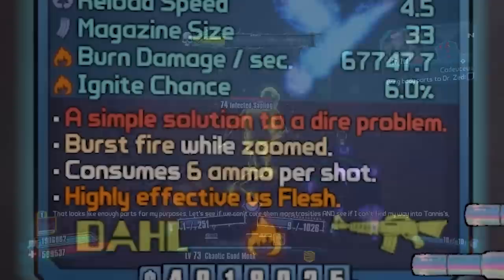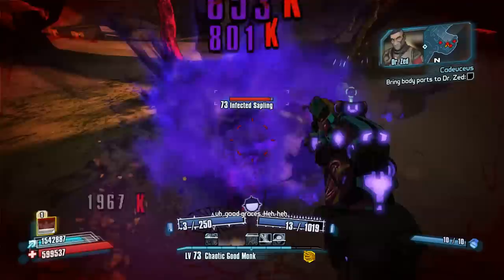The Toothpick is an effervescent assault rifle manufactured by Dahl. Some of you might also refer to it as Rainbow Rarity. The red text on this weapon reads: 'A simple solution to a dire problem.'